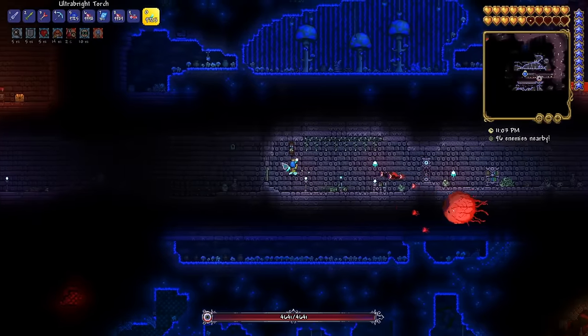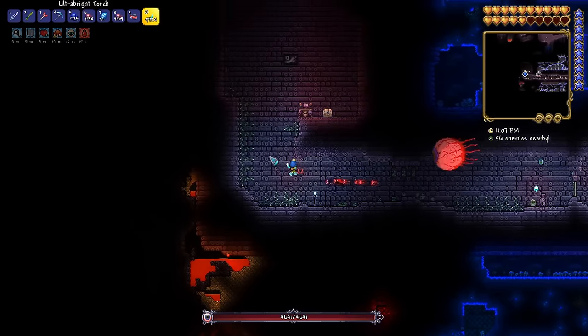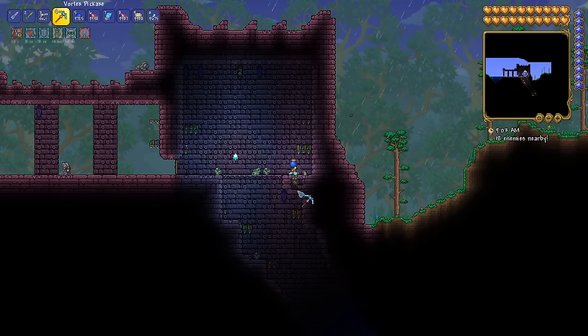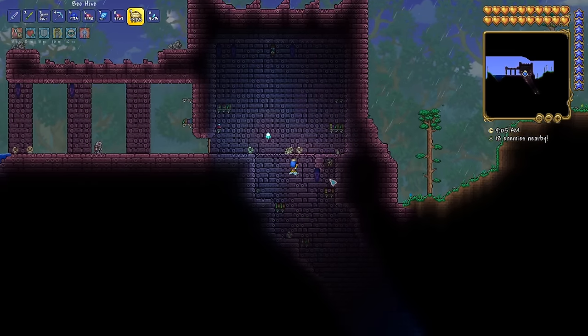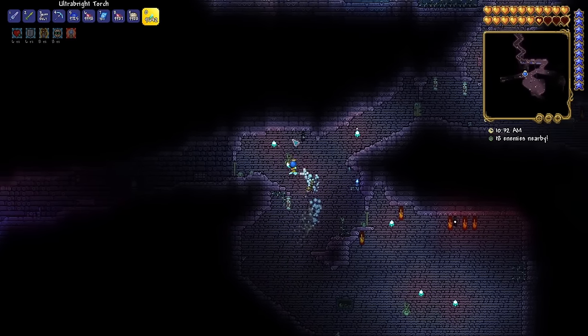If you spawn the Eye right at 7:30pm, you'll be able to enter the dungeon at about 8pm safely, although I would wait until 8:15pm just to be on the safe side. The second option is to use Bees spawned from Beehives, which are crafted with Hive Blocks. These won't despawn in the morning, but you're going to have a little more trouble having them follow you around, and they also inflict the Poison debuff.